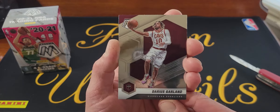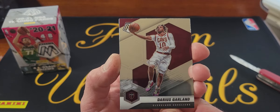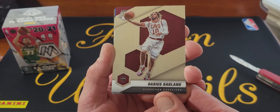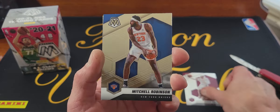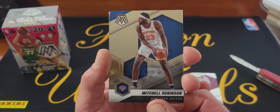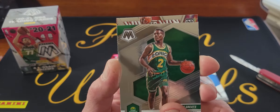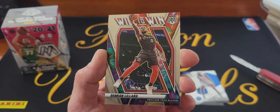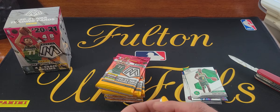Here's our first pack. Did have some quality issues with the first box — like some random fingerprints and nail marks. Darius Garland, Mitchell Robinson, Gary Payton all-time greats, and a Will to Win Damian Lillard. That was a pretty crappy pack, hopefully the rest of the blaster is not like that.